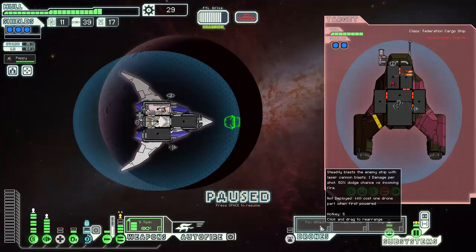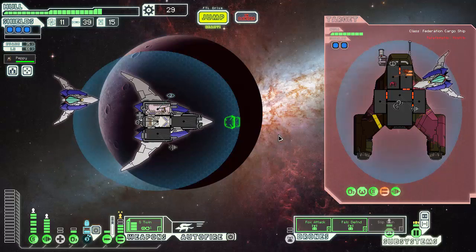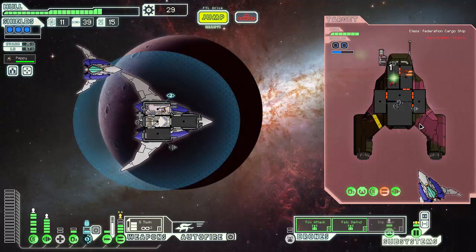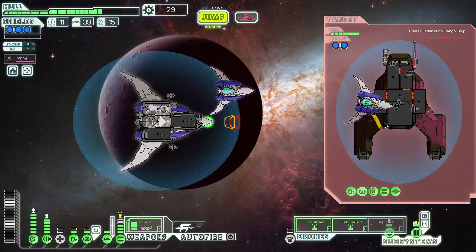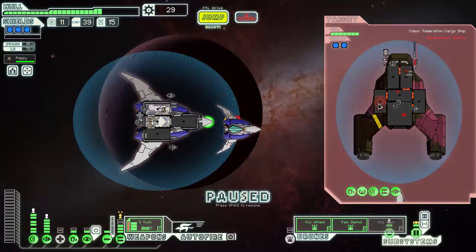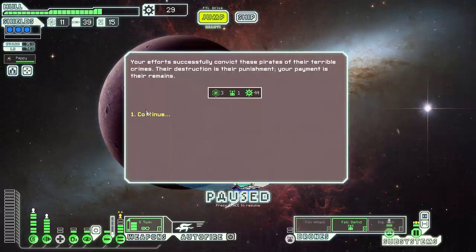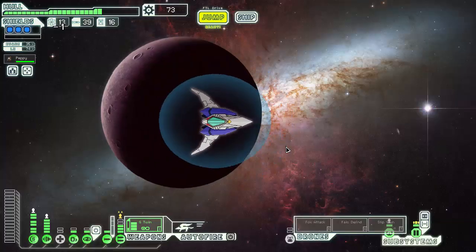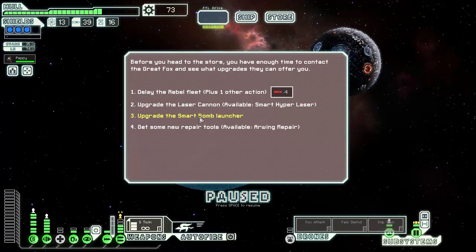Alright, let's get some of our crew up. I'll wait until you hit before we fire. And dead. Yeah, storage right over here — let's see what we can do. We'll probably have a good amount of stuff to do, right? Contact the Great Fox. Before you go ahead to the store, you have time to contact the Great Fox — let's see what's up. Delay the rebel fleet plus one other action. Let's attempt to hold up the fleet.